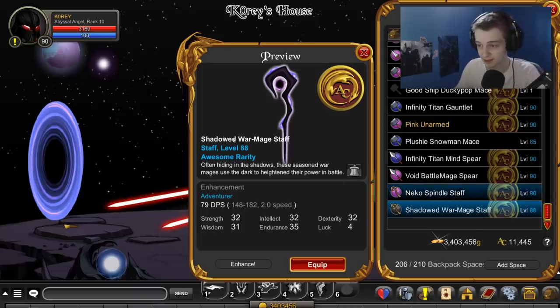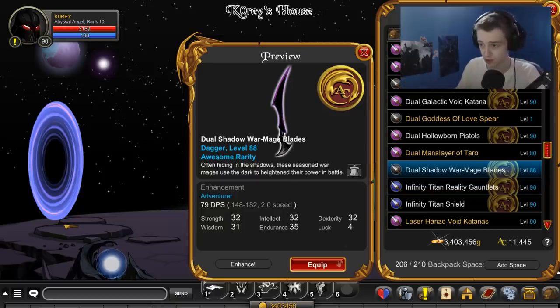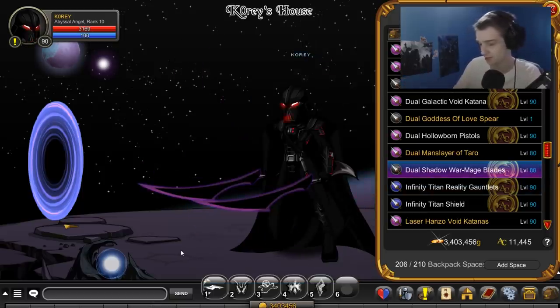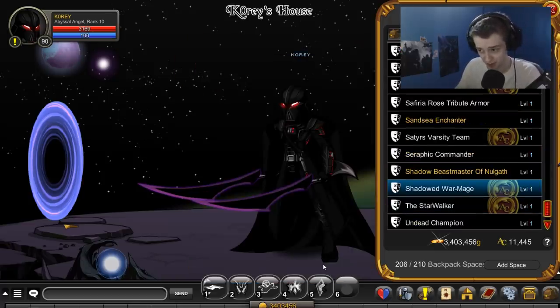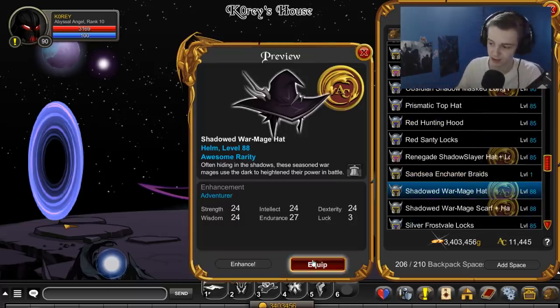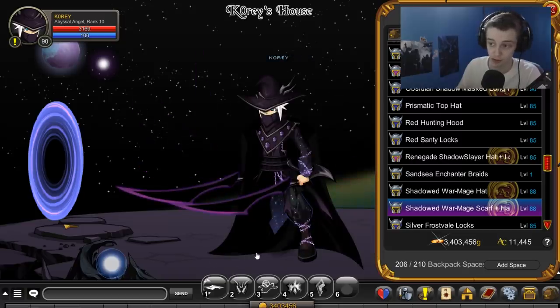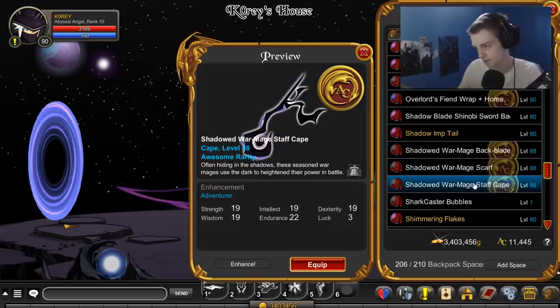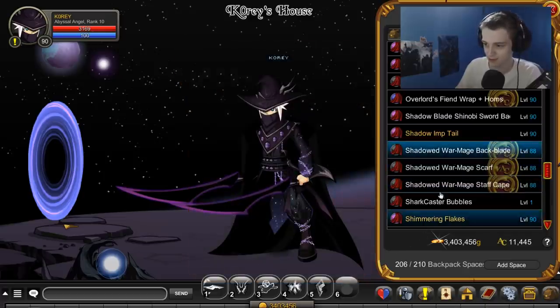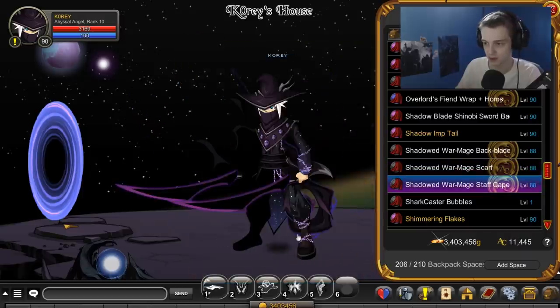First up is this staff - pretty cool looking. The boss also drops the dual version and the single version of these blades. The Shadow War Mage is an animated armor - you don't see a lot of those. There's a little animation on the belt there, pretty rare to see that on armor, and I actually do like the armor quite a bit. Two helmets: you got the one without the mask with some hair on it, and the one with the mask. Three different capes: the one with the sword, the one with just the scarf, and the one with the staff.